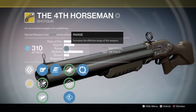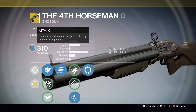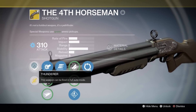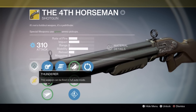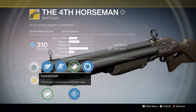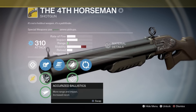It has terrible range — as you can see that bar is barely even there, guys. All Fourth Horsemen will be arc damage, and mine dropped at 310. Now let's get into the perks. Thunder Earth: this weapon can be fired in full auto mode. That is the key perk that this shotgun comes with.